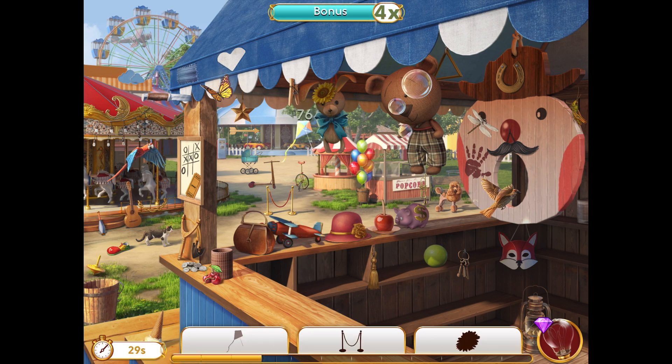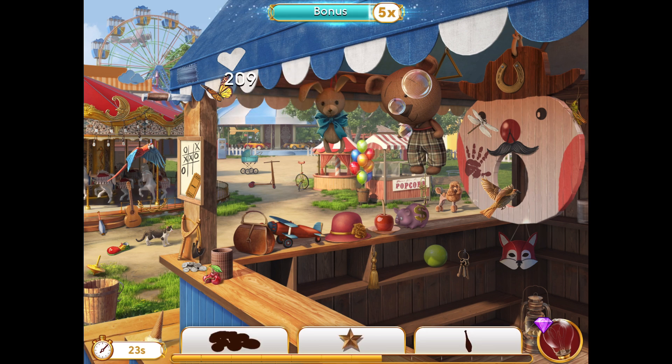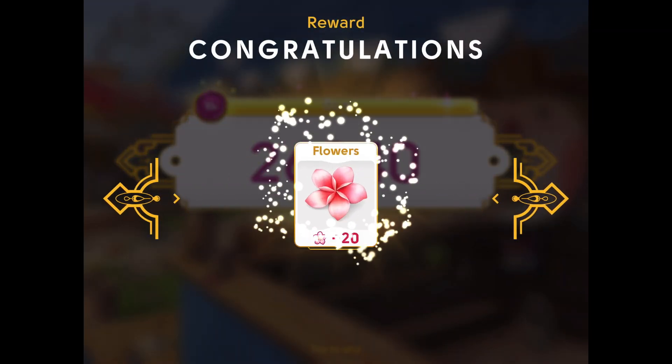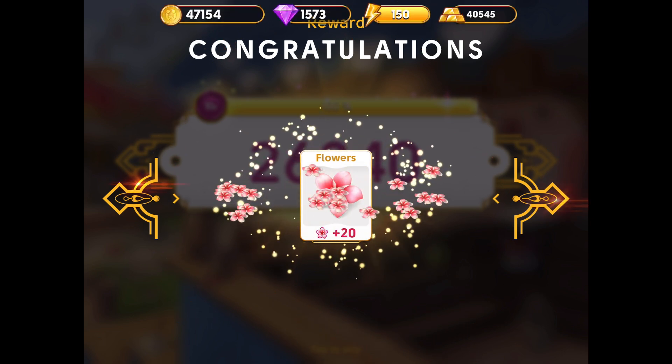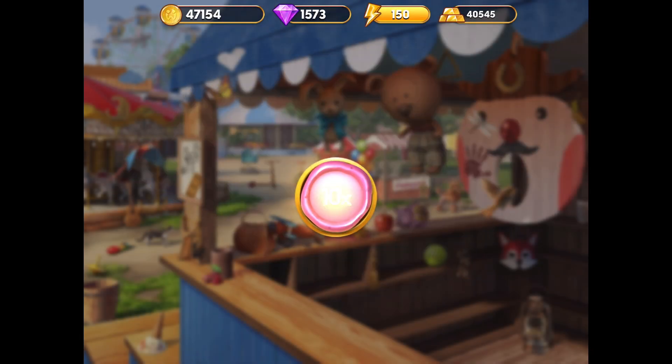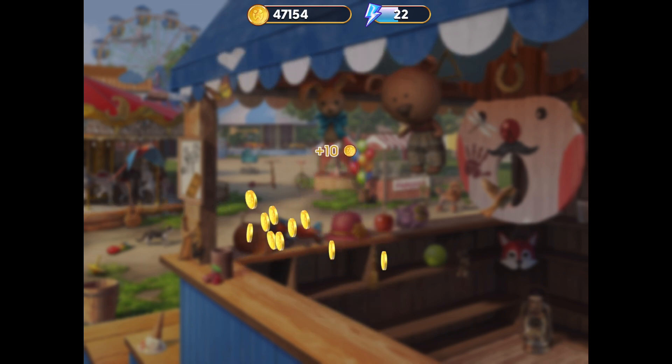On the whole, I enjoy playing Silhouette Mode because it's quite interesting and different from playing it in Word Mode. I learned to recognize shapes. And here we are — we have cleared Scene 20, obtained the scene reward which is 20 flowers, and we have maintained the 10x maximum streak boost.